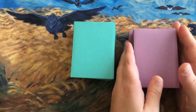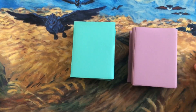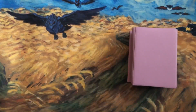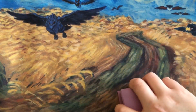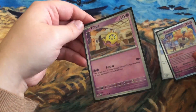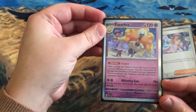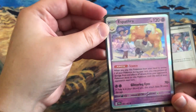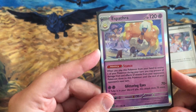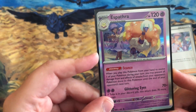I want to see especially how Roaring Moon and Iron Valiant play out in a deck. I've got one for each to look at. We've got Flittle here at 50 HP — a little guy we'll evolve. Once we evolve into Espathra, its ability is Stance: when you play this Pokemon from your hand to evolve during your turn, you may prevent all damage and effects of attacks from your opponent's Pokemon until the end of their next turn.